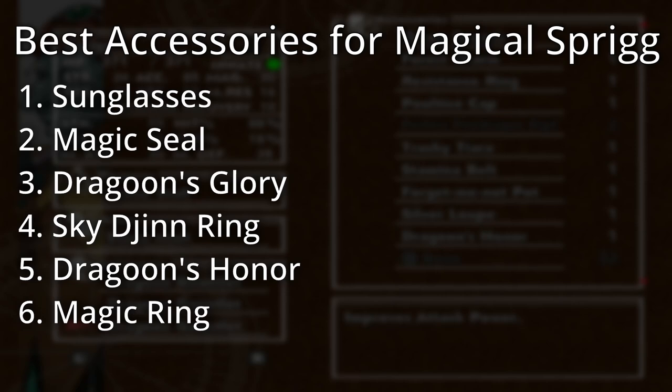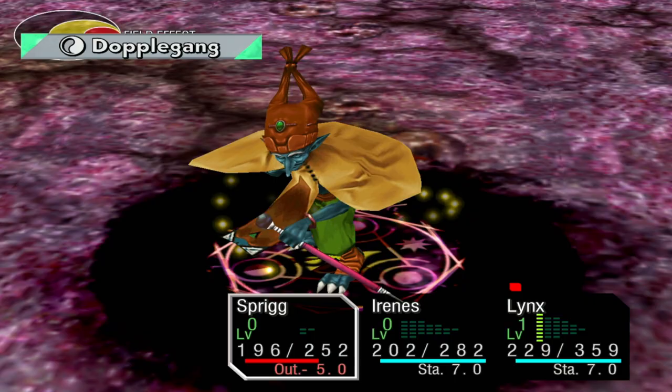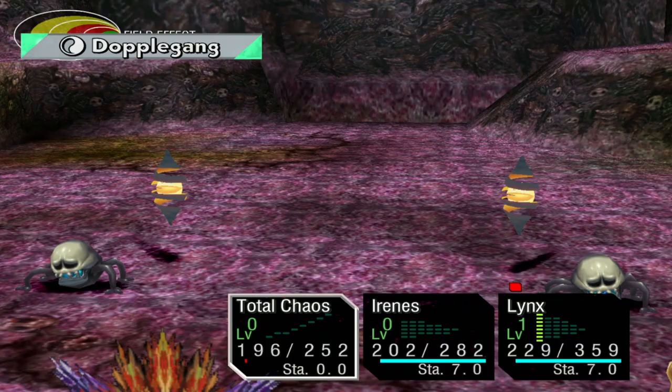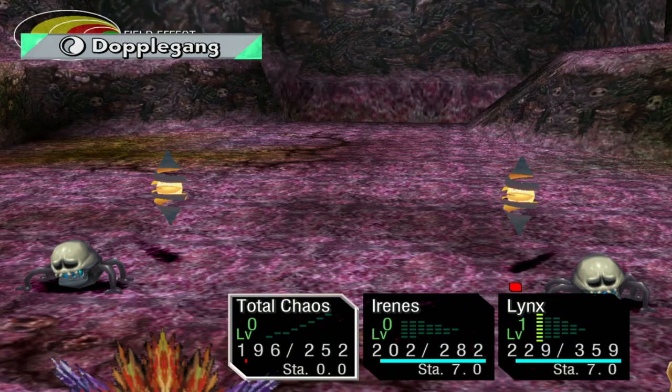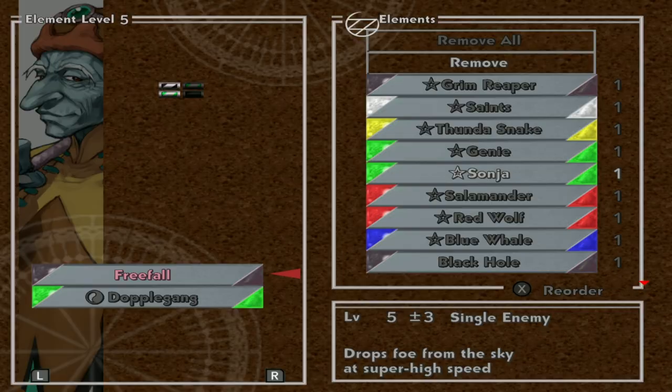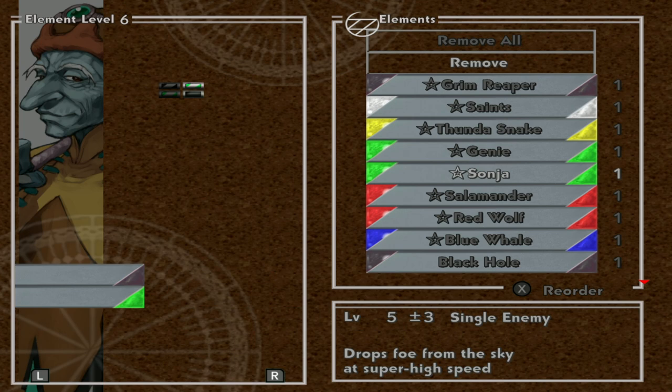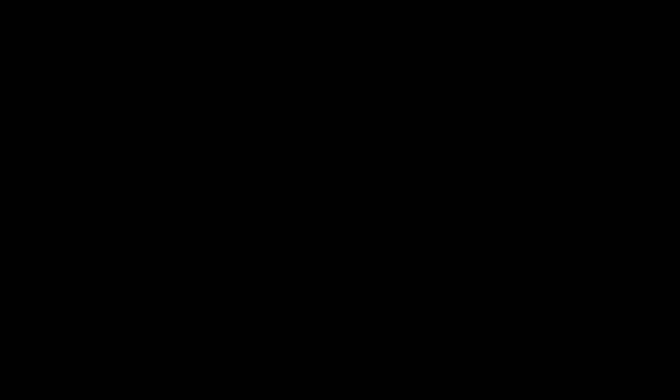For a magical build, Sunglasses are still the best, followed by the Magic Seal which gives magic plus five. Dragoon's Glory is still amazing. The Sky Gem Ring gives magic plus two. Dragoon's Honor gives magic plus one, and the Magic Ring gives magic plus one as well. The second build is a transformation build. If Sprig is going to transform, all that matters is HP — her armor and weapon do not matter. Equip earrings to increase maximum HP: the Earring of Hope, Earring of Light, or a Gold Earring. For elements, equip one to two Tornadoes on Sprig at all times. If you plan to kill something to capture it, use the opposite color element of that enemy's innate.